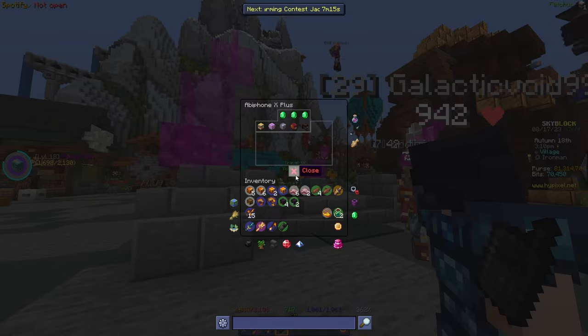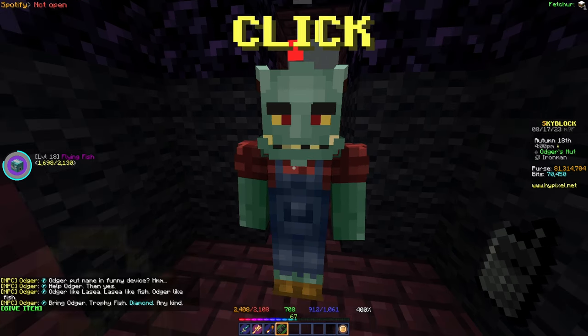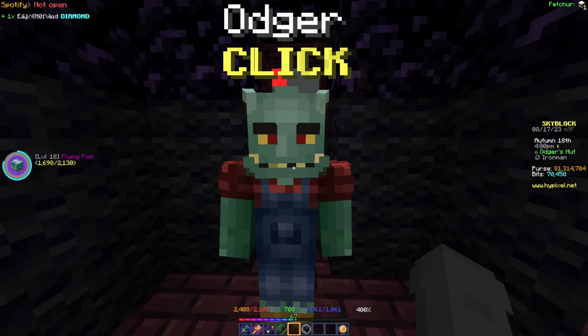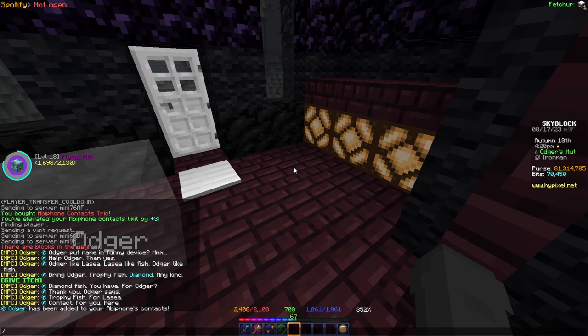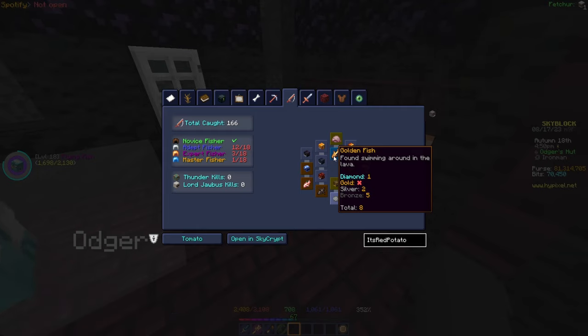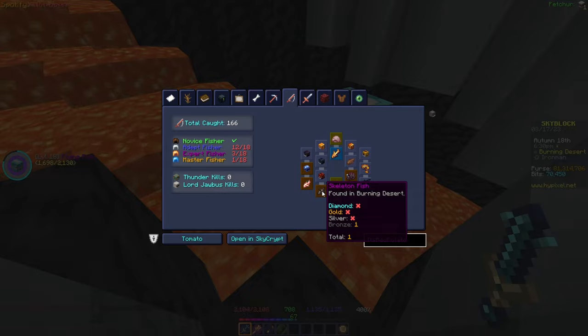Back to Odger, he wants a diamond trophy fish to give his contact, and I happen to have one from spooky festival fishing. That worked — got his contact! However, the obfuscated diamond fish I gave him doesn't count toward my trophy fish totals because I didn't catch it in the Crimson Isles; it was from shark fishing with a totem of corruption. The only diamond fish I actually have logged is still the golden one, which I'm still shocked about. We're now sitting at 12 out of 18 silver trophy fish.